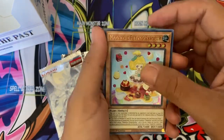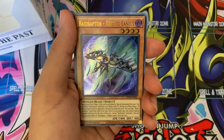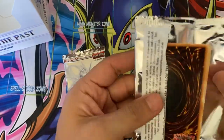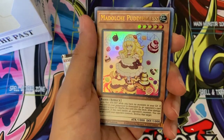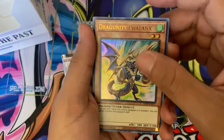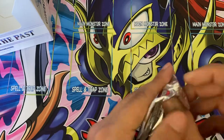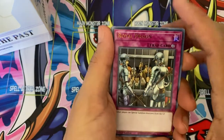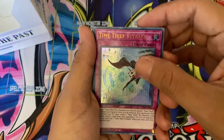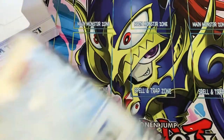Magi Magi Magician Gal, rarity upgrade, Madolche Puddingcess, another Raid Raptor Tribute Lanius, Cosmojo, Mojo Jojo, Metal Foes Steelen. Another pack: another Madolche Puddingcess reprint, Time Thief Wonder with a rarity upgrade, Dragonity Phalanx, Mass Change, Heretic Seal of Creation. Last pack from this box: Royal Prison, Backup Secretary, Metal Foes Gold Driver, Time Thief Flyback, and Sun Avalon Tyrannomi.